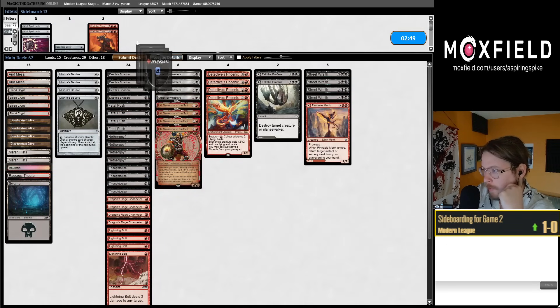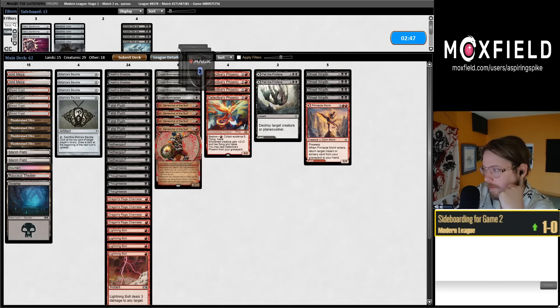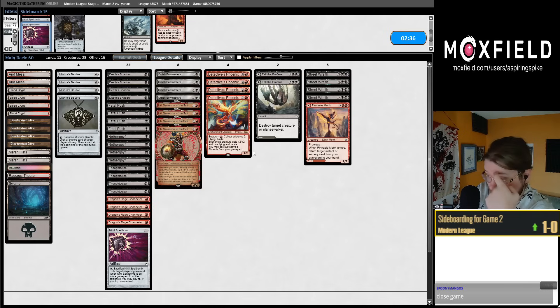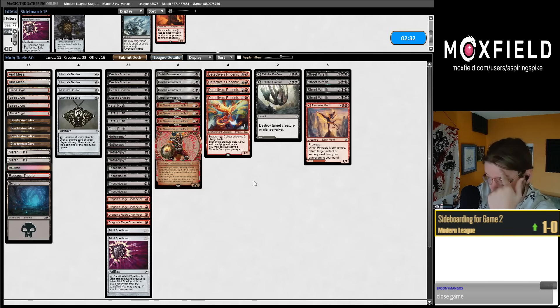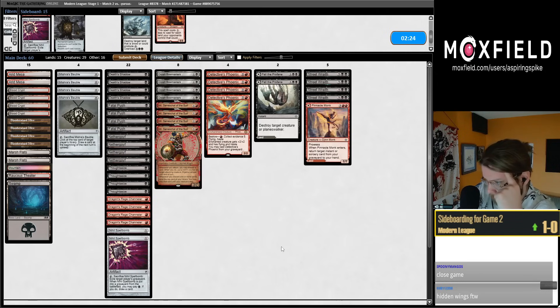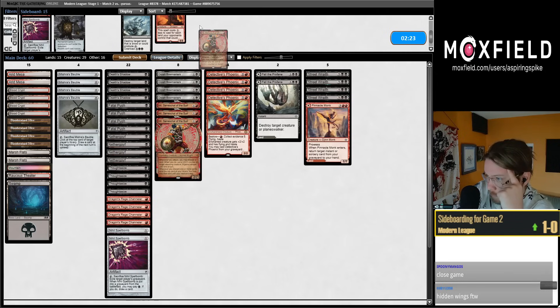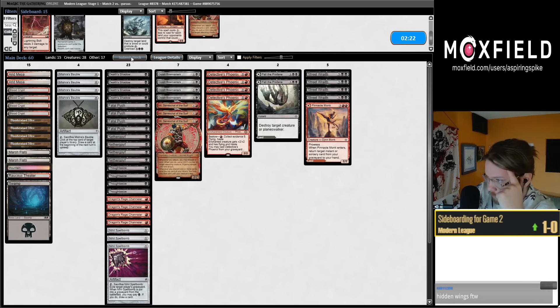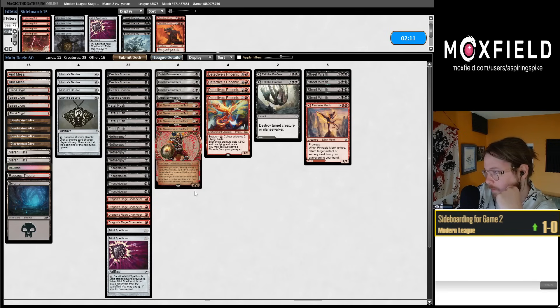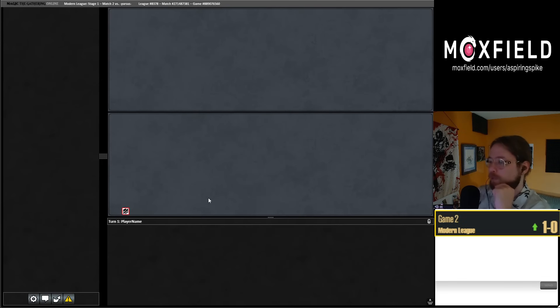More Fatal Pushes against the Frogs probably. We can bring in Nihil Spellbomb to slow down Murktide — these bolts are pretty bad against them. Bolts are kind of awful, I guess they can kill a Bowmaster. Bowmaster for Bowmaster, but they don't care about Bowmaster that much — could play around it with the Channelers. Maybe trim the third Inti for third Spellbomb on the draw since Inti is worse on the draw. Murktide is kind of better on the draw. Three Spellbombs is probably too many. We have some Fell the Profanes that sometimes can kill a Murktide, and Detectives Phoenix can jump a Murktide.